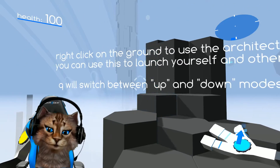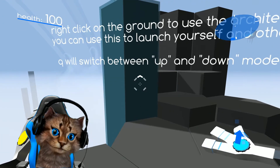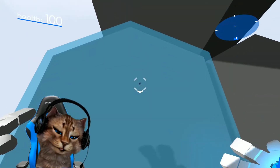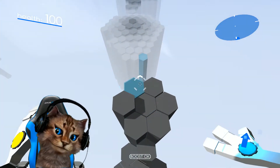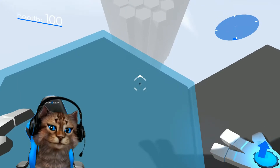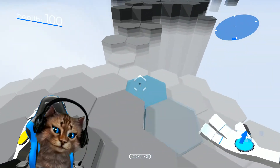Right click on the ground to use the architect. You can launch yourself and others. Q will switch between up and down mode. Whoa, that really goes down! That is cool. We can launch yourself - whoa, whoa! I guess we can, holy cow! Hold down space after jumping to hover. Oh that's sweet, you can just come in slowly - look at that!